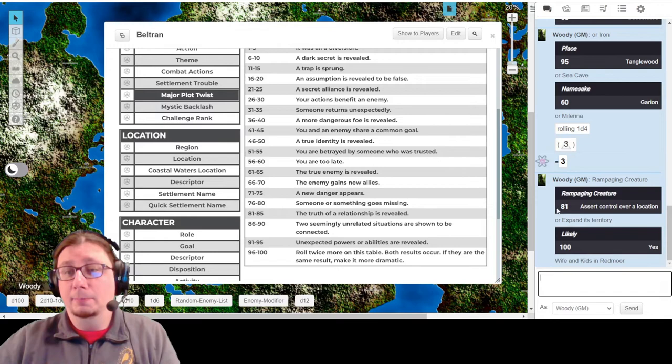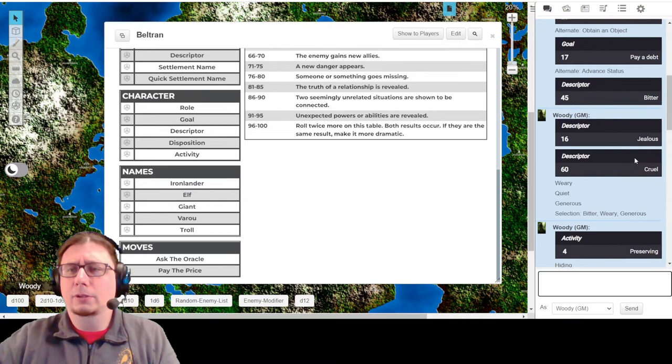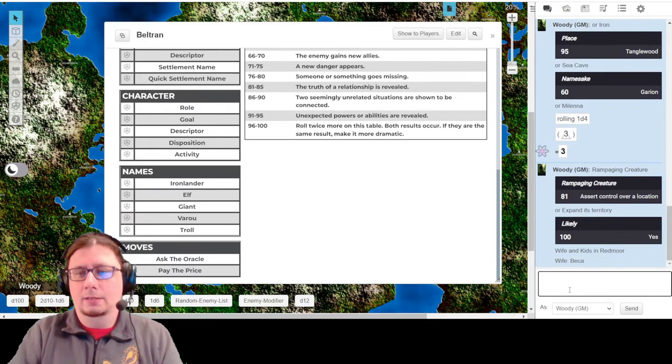Maybe we can add his wife in as a character at some point, or maybe kids can pick up and take over - that could be really interesting. What is the name? I had another name earlier: Becca. I could maybe use Becca. Becca is a good name. We can come up with names for the kids in a little bit. So I'm going to say he has a wife named Becca. That is going to be one of his bonds, so I'll go ahead and add one for Redmoor.